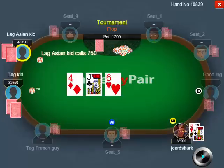Loose aggressive Asian kid really could have anything on the board. I don't think he's going to have 10-9 offsuit, for example, but I think he could have a hand like 8-7 and be floating. He could also have sets or two pair — the only two pair being 6-4 on a Jack-6-4 board. So I think his range is pretty wide.